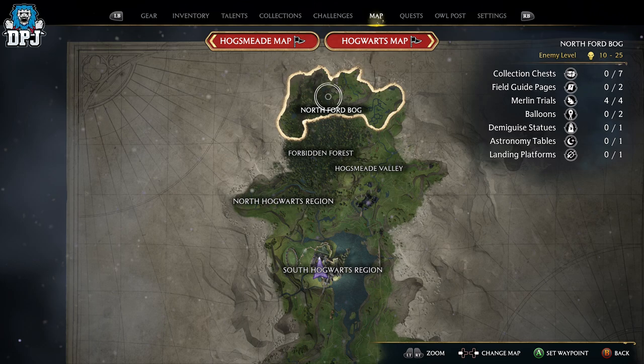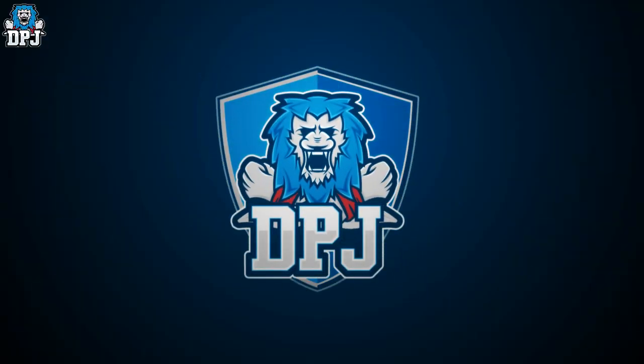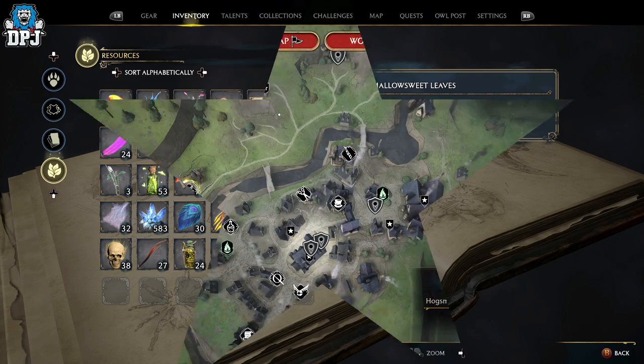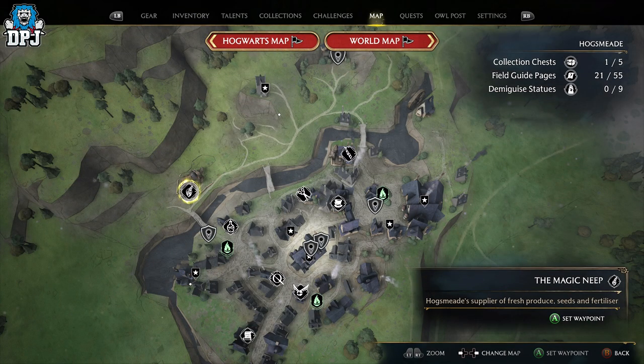There are 4 Merlin Trials within the North Ford Bog area, right up north. Today I'll showcase how you can solve each and every one of them. To activate the Merlin Trials you will need those mallowsweet leaves. I suggest you grow your own by buying the seeds from the Magic Neap vendor within Hogsmeade — makes life a lot easier.